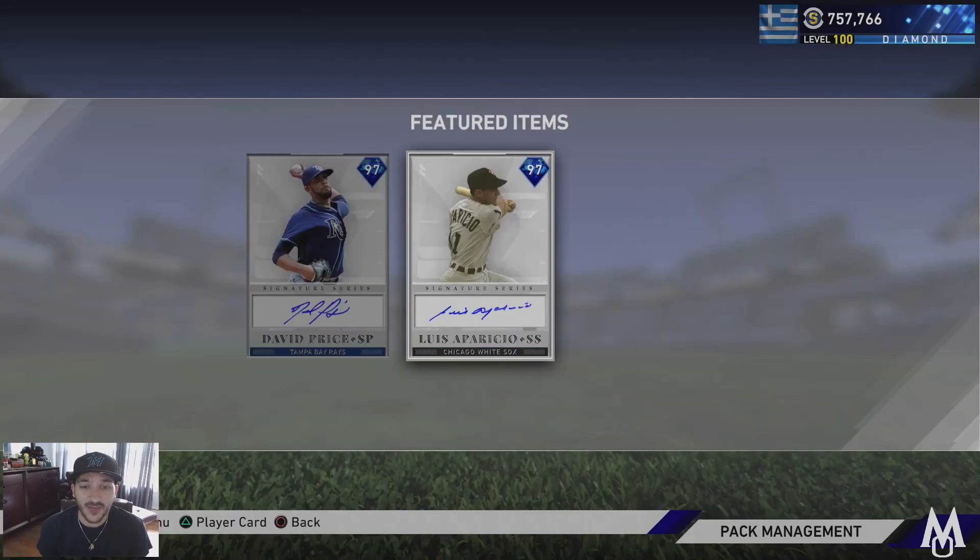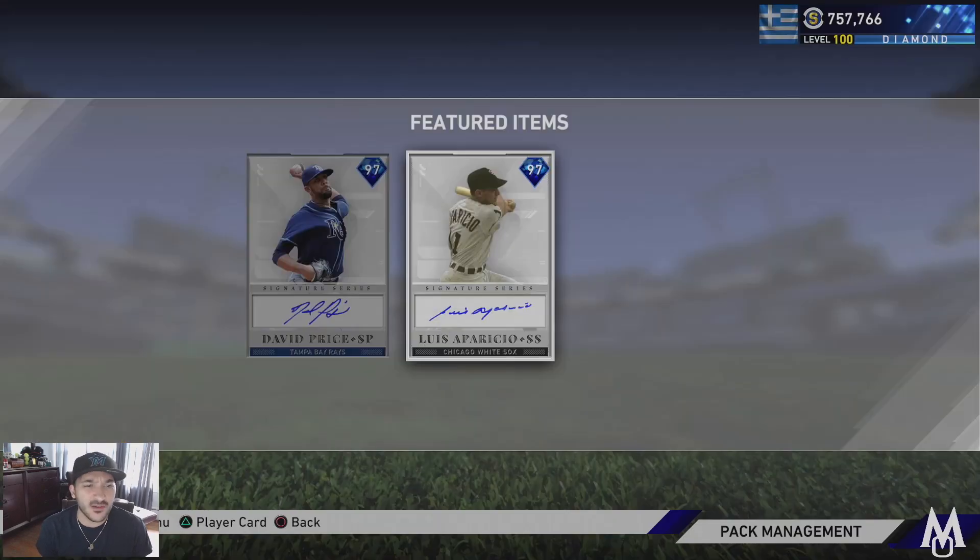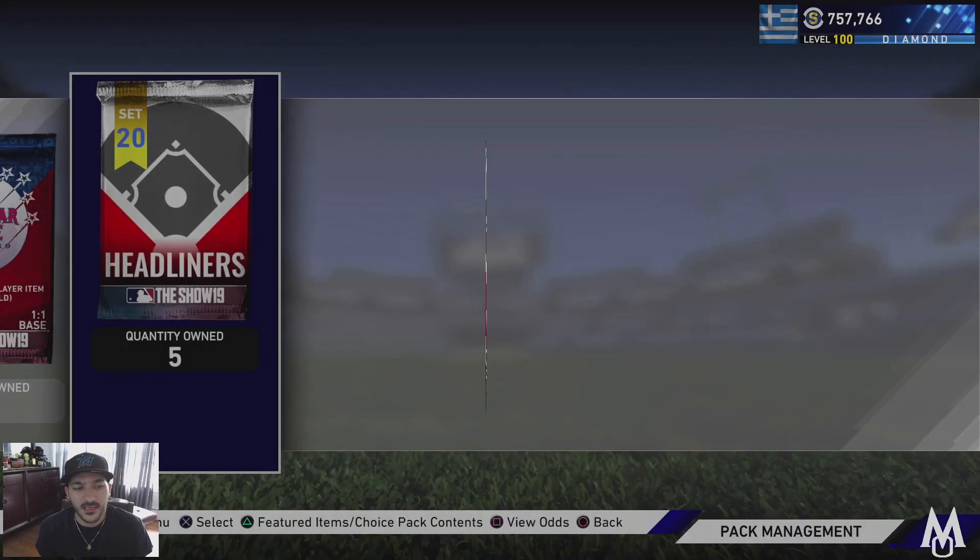We also have a 97 Luis Aparicio with 88 contact versus righties, 106 versus lefties, 54 power versus righties, 64 versus lefties, 125 vision, 97 fielding, and 99 speed. I actually really like this card - the contact numbers are great, diamond tier defense, 99 speed. Power is low but I think this card is gonna be really good. We bought five packs to see if we can pull one.